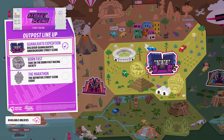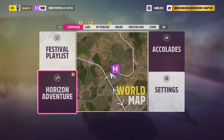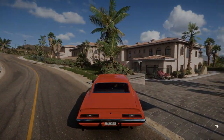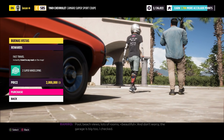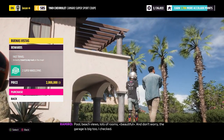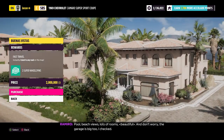Unlock it by doing the first expedition. Oh — beach views, lots of rooms, lindo! And don't worry, the garage is big too — I checked.